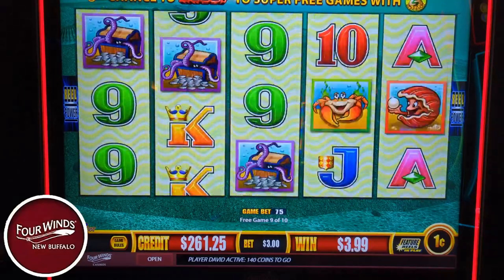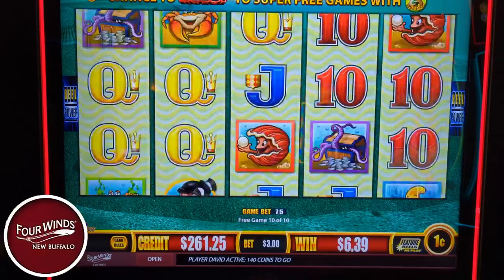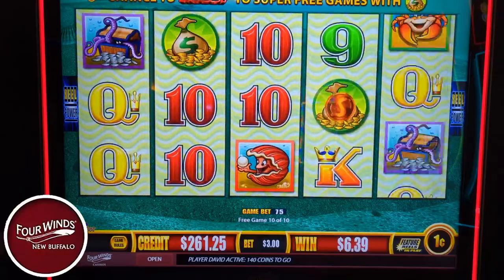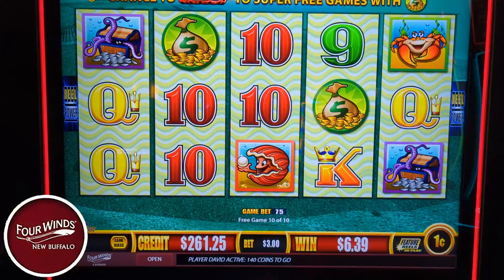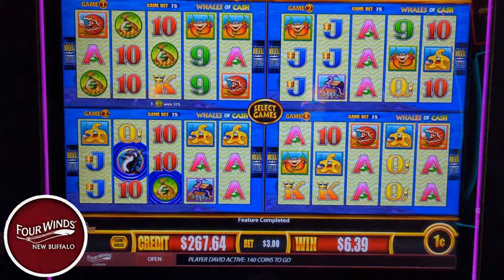Some bonus. We got four games left. See, that trigger would have been nice and it didn't even give us a line hit. First line hit, and it's for like 30 cents. Here's a four of a kind — $2.40. Yeah, you want those whales. Without those whales... that was an awful waffle. 6.39 — that's a 2x win. I was prepared to move the camera back, but it did not happen.